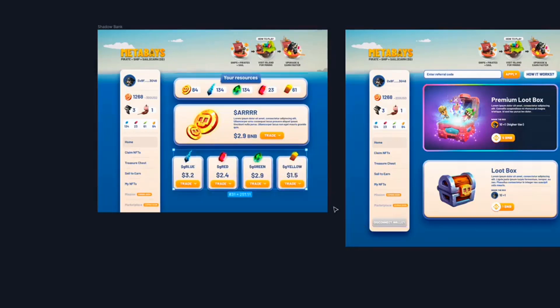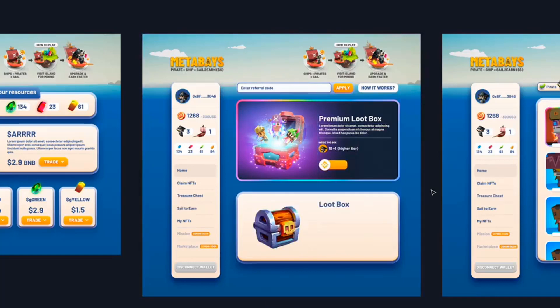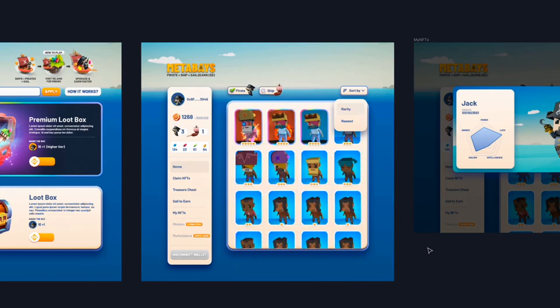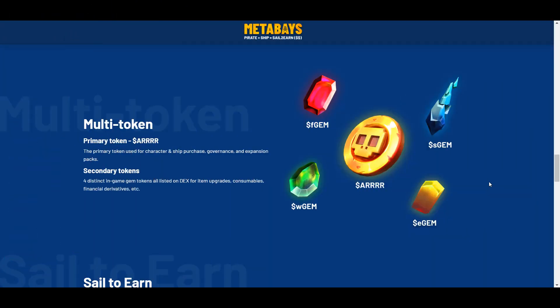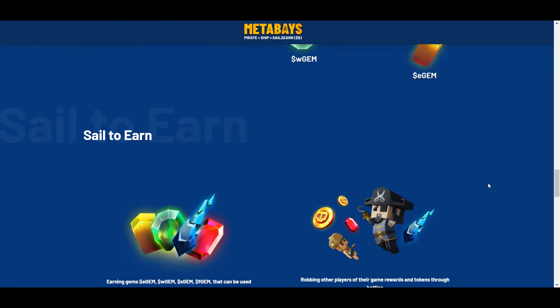You sail along trade routes on ships to mine gem tokens on different islands. You can collect 4 different types of gem tokens on your voyage. One type of gem is earned while sailing, and the other 3 types of gem are earned by mining on the island. Some islands are closer than others, and distant islands with large rewards require an improved ship to travel.